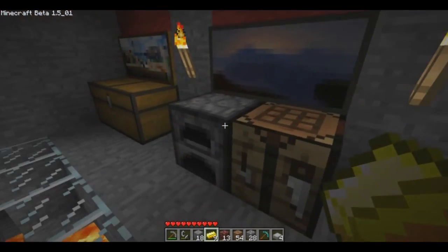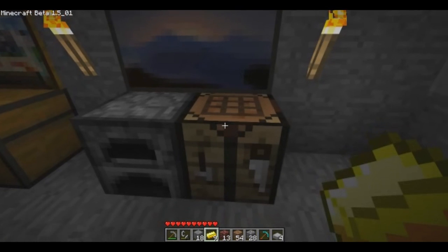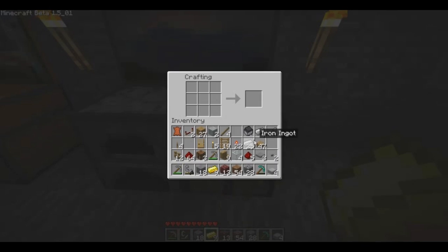Another welcome addition to Minecraft, other than achievements, is powered minecart tracks, which pretty much eliminate the old minecart booster system. To be perfectly honest, I thought that the booster system kind of sucked for aesthetic reasons, so I will definitely be using this. I'm not sure if the old booster still works — if Notch saw it as a bug and was trying to get rid of it, then he probably did so already.